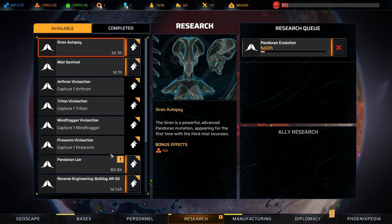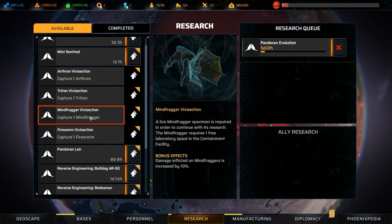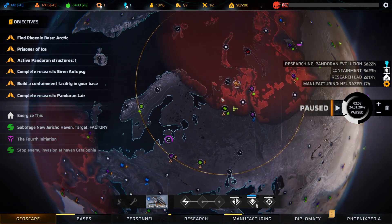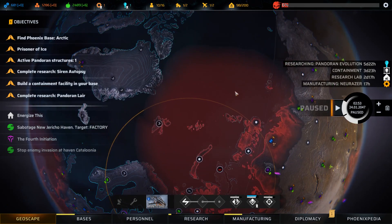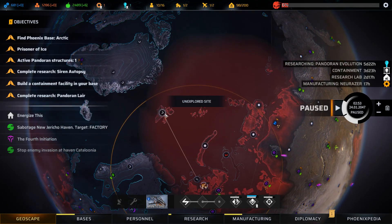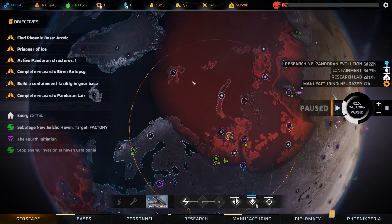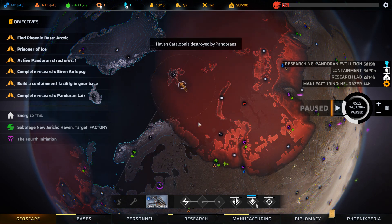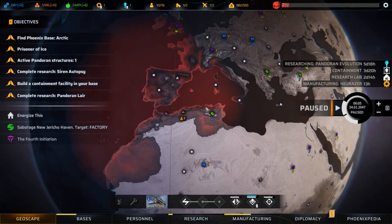We did some research. I thought we had to destroy a lair to unlock the lair thing — was it enough to destroy a nest? I guess so. We have an area scan running, and there's a node up here we haven't checked. Were we just given a bunch of information because factions are happy with us? We ought to check it out. We still have that mission to find the Phoenix base in the Arctic. A haven was destroyed — I don't feel great about that, but there was nothing we could do. We need to get that second Manticore active.